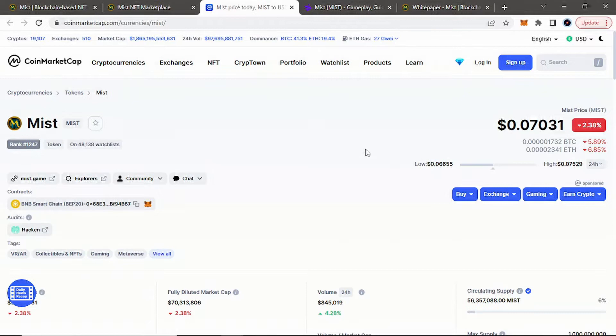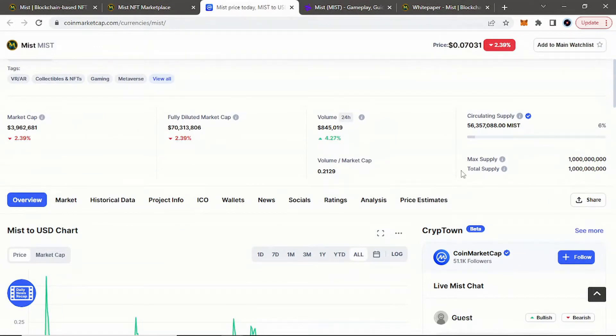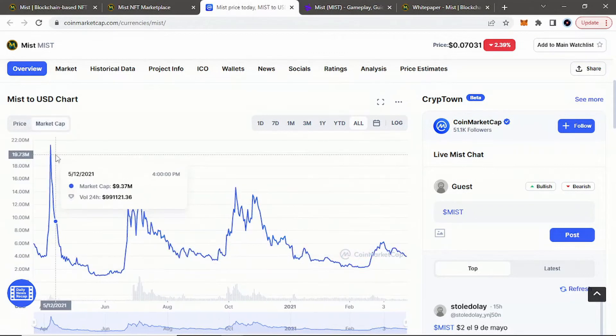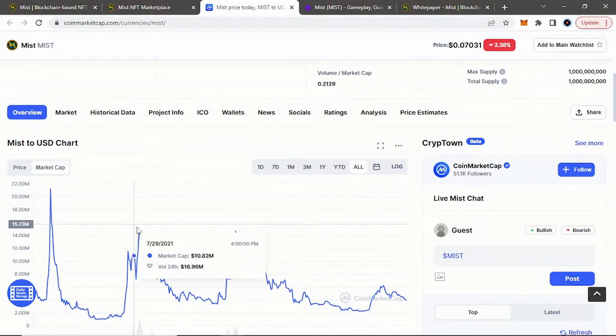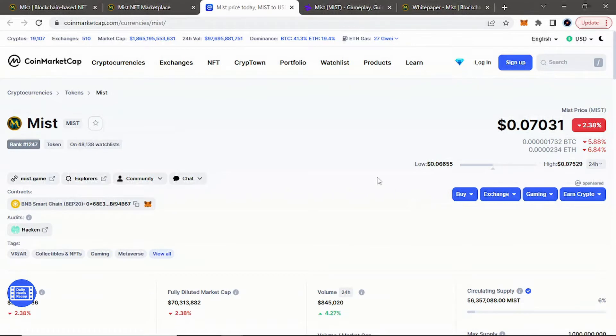Looking at their Myst native token right now at the time of this recording, it is trading for roughly around $0.07, with a market cap of just under $4 million. The fully diluted market cap is only $70 million, which for a giant open RPG world like this seems pretty small. Trading went live earlier last year in 2021, and it stayed pretty consistent with its ups and downs — we had the bull run in May and then later in the fall. The market cap got up to like $21 million at all-time highs, so even just to get up there is a quick 5x if we enter those territories again. This game is way more developed now than it was back during the bull run, so I can only imagine when we pick up more bullish sentiment where this project can go.